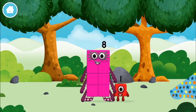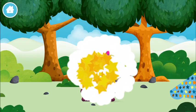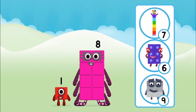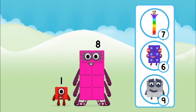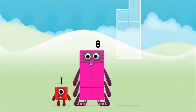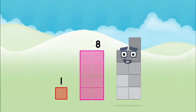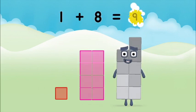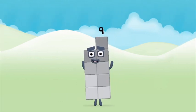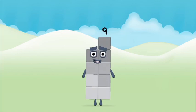Which number block did you find? Which number block do you think adding these together will equal? Well done! You were right! Add the number blocks together — one, eight, one — one plus eight equals nine! That's it! You made number block nine!